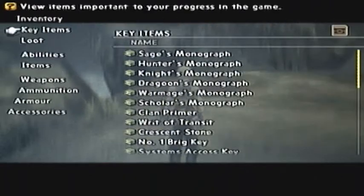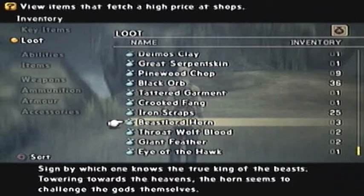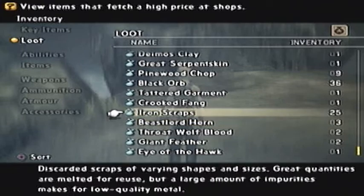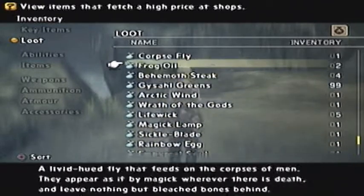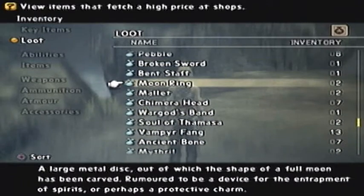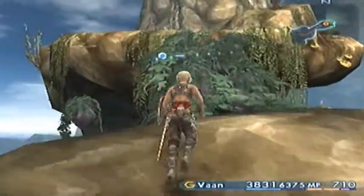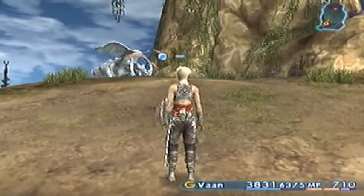Here we go. This is the item - the Beast Lord's Horns. 'A sign by which one knows the true king of the beasts. Towering towards the heavens, the horn seems to challenge the gods themselves.' The next item we need to get is the Moon Ring. I've actually got two of them. 'A large metal disc out of which the shape of a full moon has been carved. Rumoured to be a device for the entrapment of spirits, or perhaps a protective charm.' We need three Beast Lord's Horns and three Moon Rings.